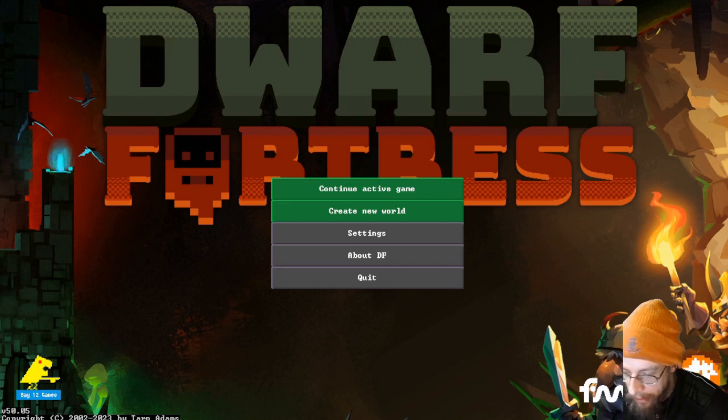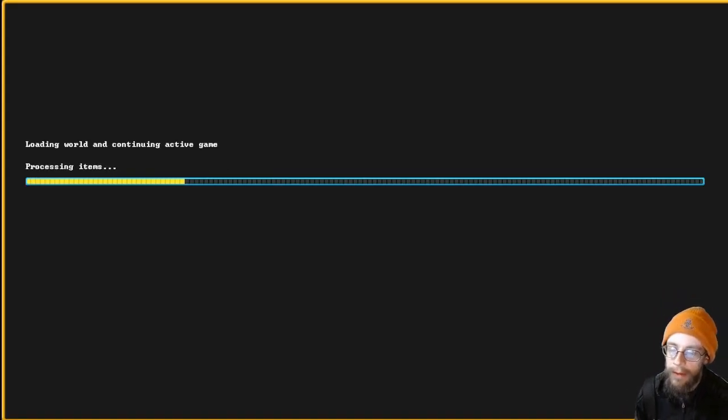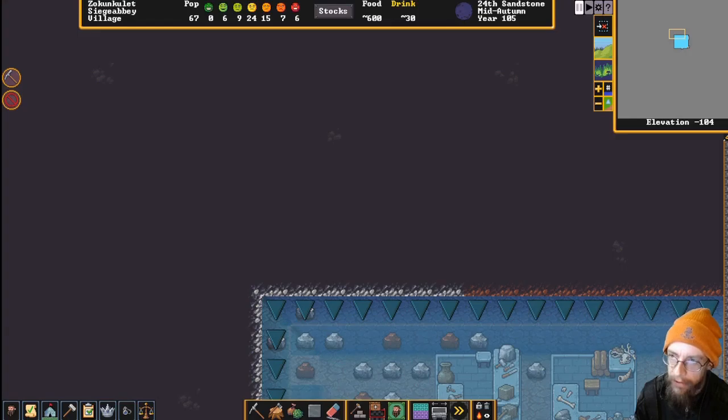Welcome dwarves, we got a new stream going on today. We're gonna set up the caravan entrance and I don't want to do it anywhere near the surface. We have the wagon depot and trade depot, but I like being able to have easy access to both the magma and the cavern layers, especially the bottom cavern layer. That's my goal - to work on that more than the other cavern layers because it's where all the big fun creatures are.